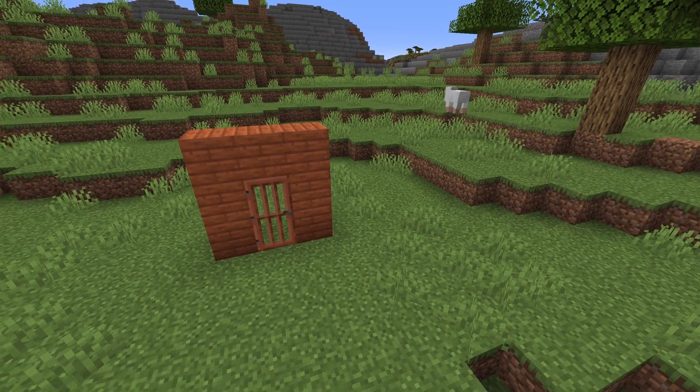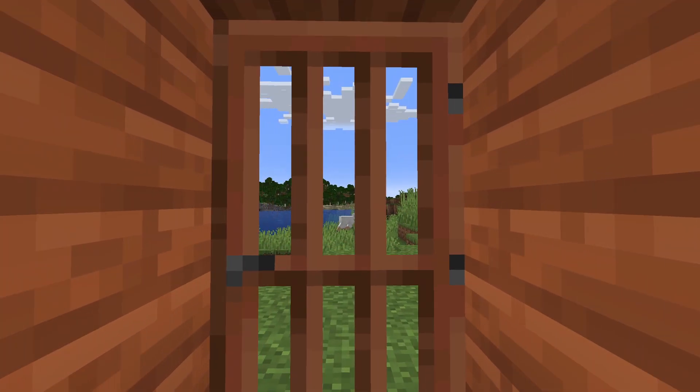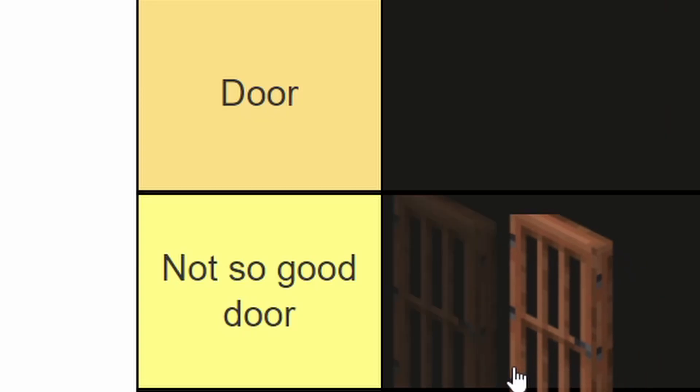First up is the acacia door. It has a bunch of holes in it, which is kind of weird. Don't really want people looking through my door, so not so good door.